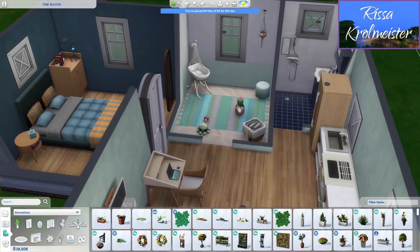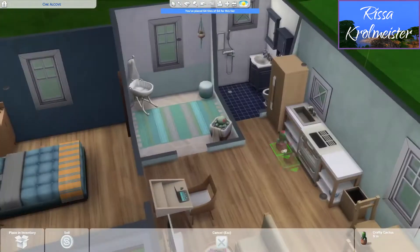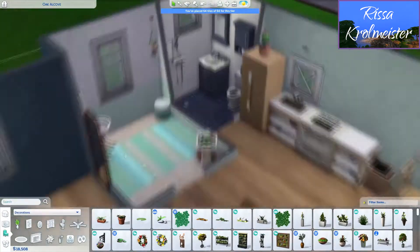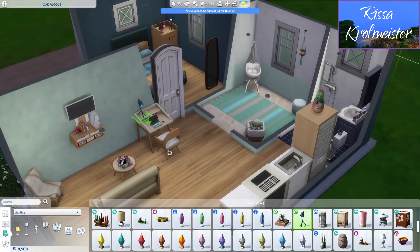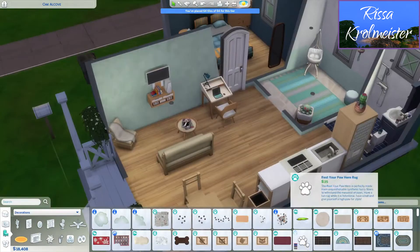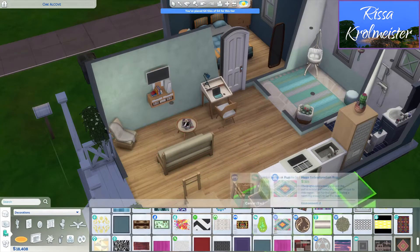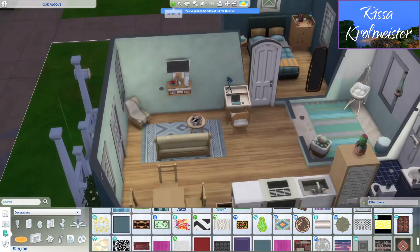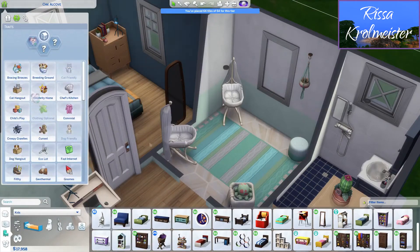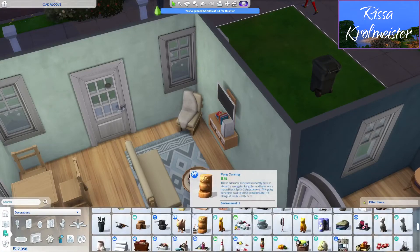If you're thinking about getting a stuff pack, tiny living is the one I recommend because it has so many cool things and just having the entire lot type of a tiny home is so good. In a tiny home you build skills twice as fast, or in a micro home even more than that, but trying to fit everyone into a micro home is too much for me. I can get like two Sims in a micro home, but I have built one for three Sims — that was really rough and it did involve some cheating, I have to admit.